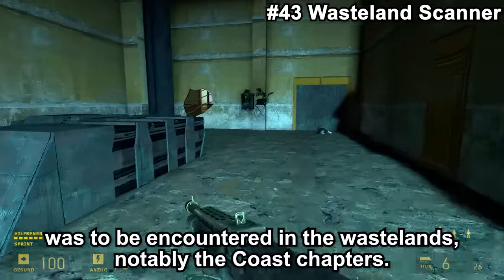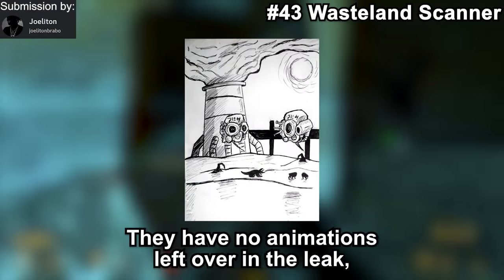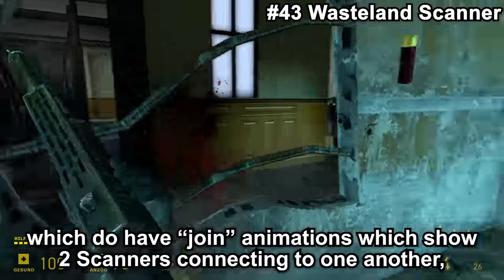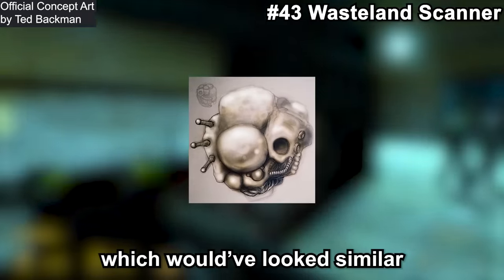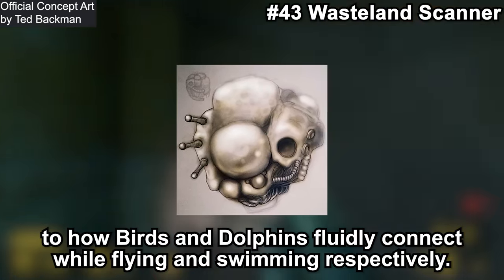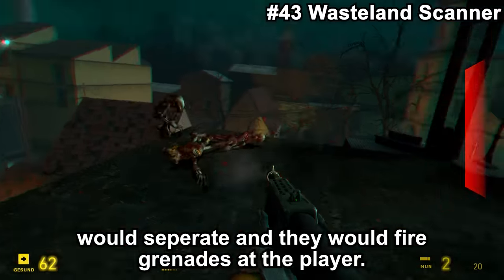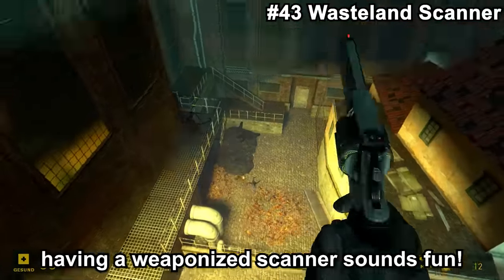The Wasteland Scanner was to be encountered in the Wastelands, notably in the Coast chapter. They have no animations left over in the leak, but there are models of pairs and trios with joint animations showing two scanners connecting to one another — similar to how birds and dolphins fluidly move together while flying and swimming. Once a Wasteland Scanner was fired at, the group it was flying in would separate and fire a grenade at the player. It's unknown why these were cut — having a weaponized scanner sounds fun.